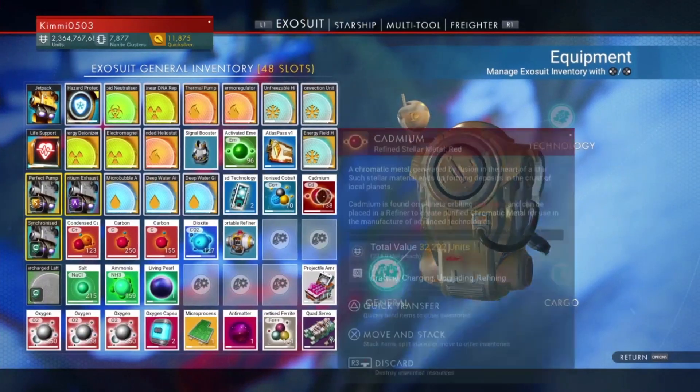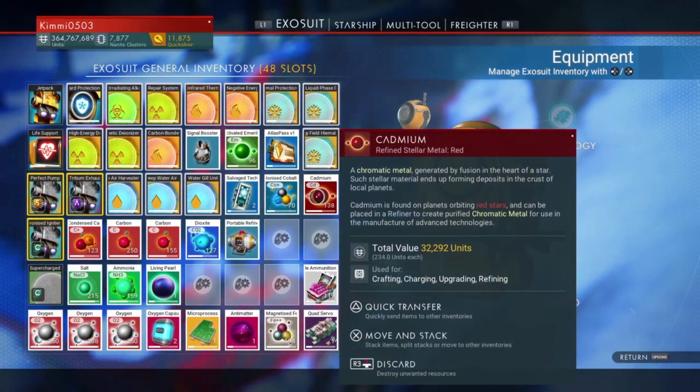If we go to our inventory, there it is. It's not quite as valuable as indium — it's 234 units per piece.